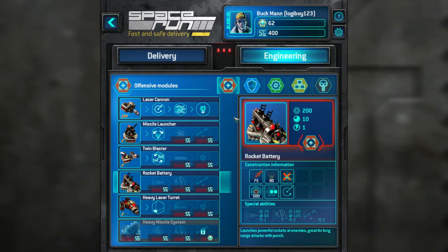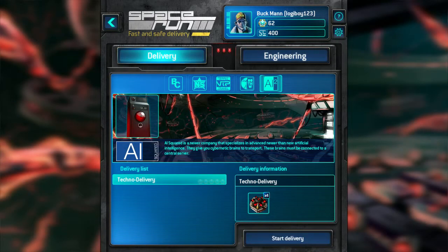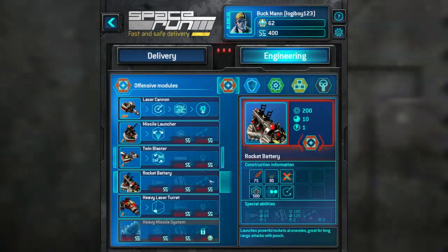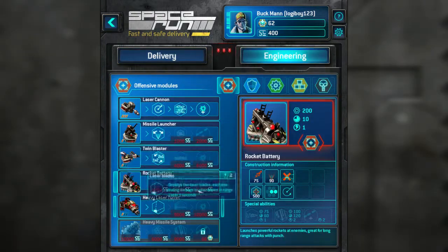G'day everyone, welcome to Lodger Boy's Let's Play Space Run episode 12. We've just finished — in the previous episode we just finished Highway Star. That gave us a bunch of cash, so we spent it on upgrading.